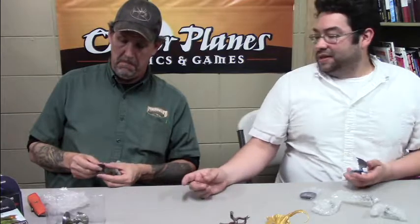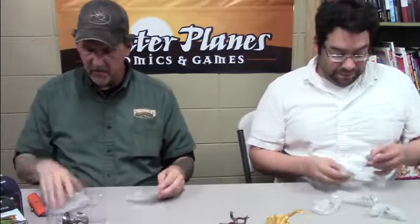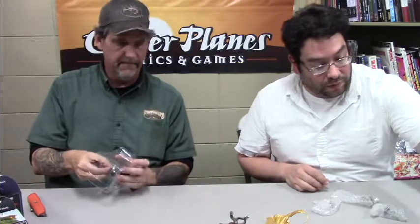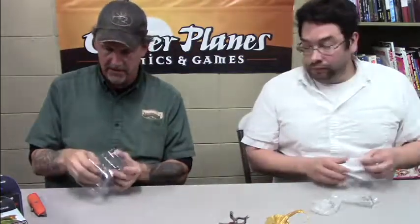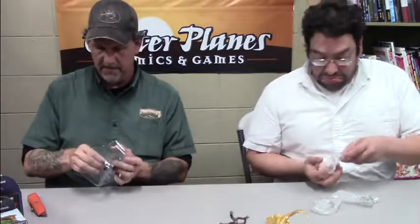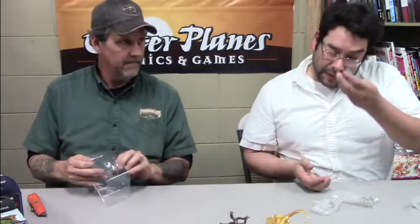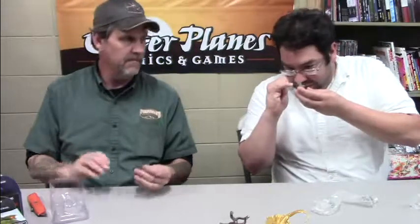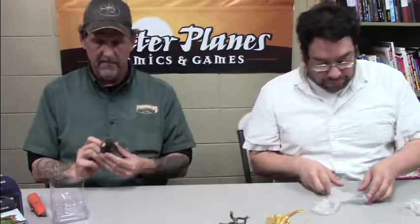That is the one thing about this set — you really have to look at the base to read the names. They don't do the white lettering except on the large figures, not on the small figures. This guy is a troll. Not enough trolls! It's got a cool skull though — I like how they put a little bit of paint right around the face, just enough to make the eyes come out.